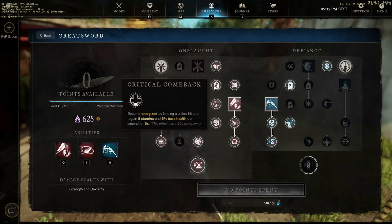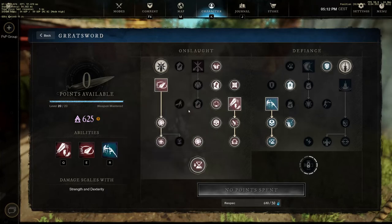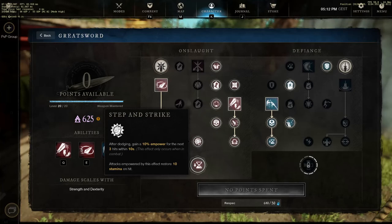Energizer: by landing a critical hit, regain 5 stamina and 5 base health per second for five seconds. So keep in mind that's 5 stamina on crit, plus critical chance is 10 percent. Moving to the next top notch perk: after dodging, gain 10 percent power for the next three hits within 10 seconds.